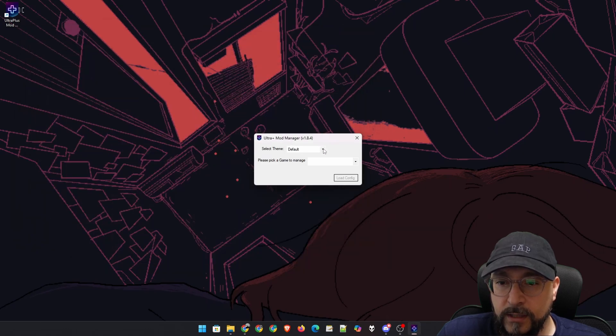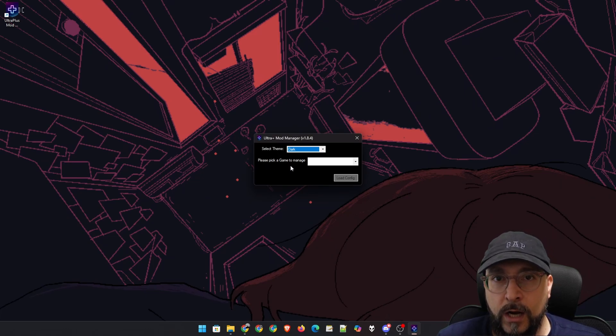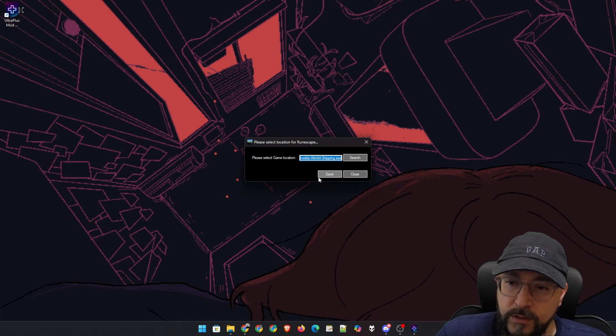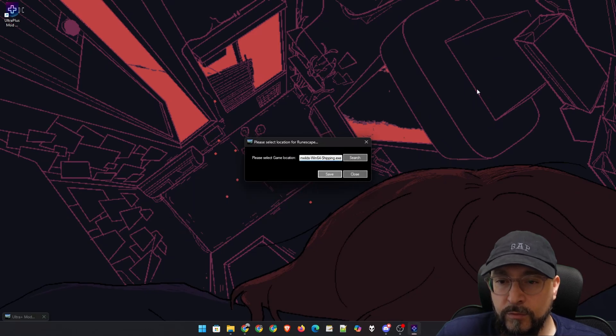As you can see, we can select between themes. I'm going to go with the dark theme — there's also a darker theme. If you're on an OLED or QD-OLED monitor, you'll probably go with that one. I'm going with dark. Then we have to pick a game to manage. We're going to select Dragon Wilds — RuneScape Dragon Wilds — it's here on the list. We click the initialize button and it's going to ask us to navigate to where the actual EXE of the game is located. If it's on Steam or Game Pass, chances are it'll be automatically detected, just like mine. So I'm just going to click save and move on.